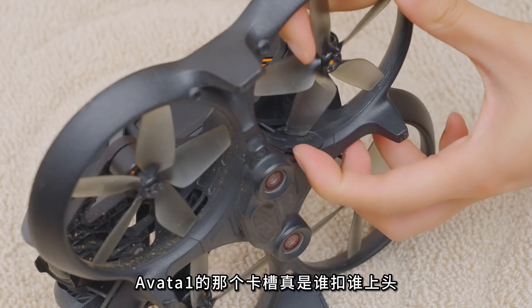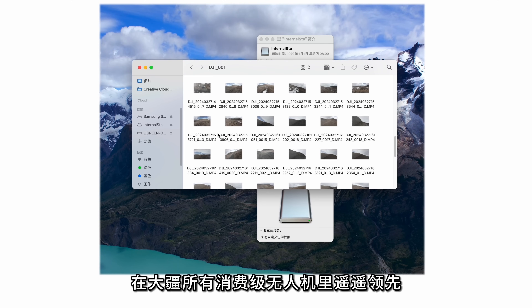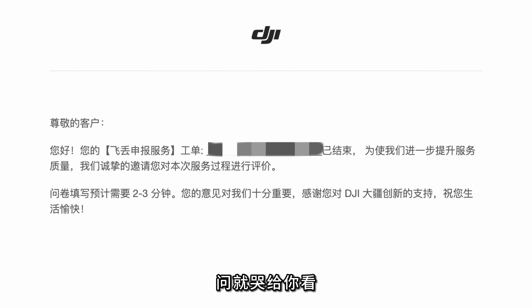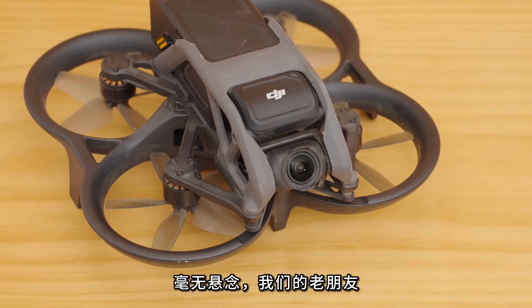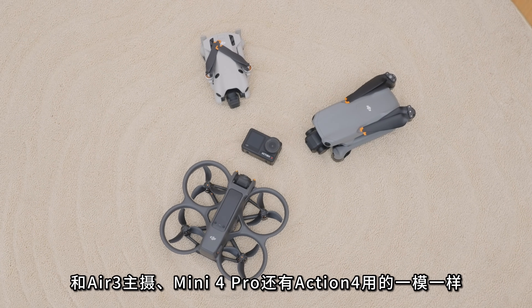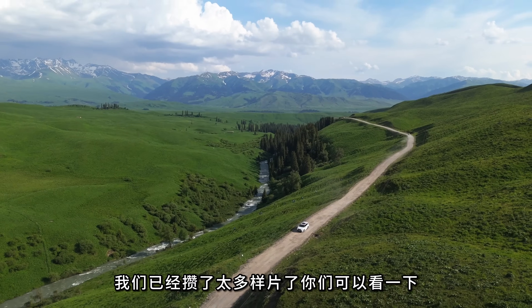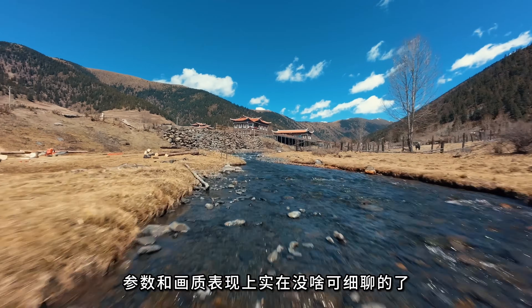Avatar 1代的那个TF卡槽位置让人头疼，这次Avatar 2机身自带的46G存储在所有消费级无人机里遥遥领先，完全可以先不买存储卡。摄像头方面，相较于Avatar 1代的1/1.7英寸CMOS，Avatar 2升级到了1/1.3英寸CMOS，和Air 2S主摄、Mini 4 Pro、Action 4用的一模一样。4K60 HDR和D-Log M这次也都安排上了，画质表现有大量样片可以参考。